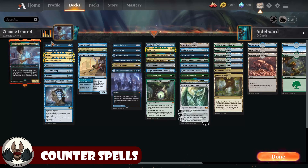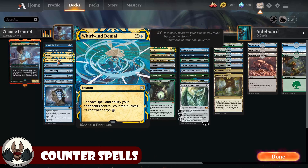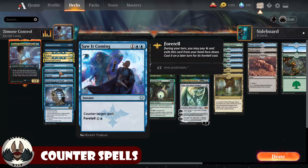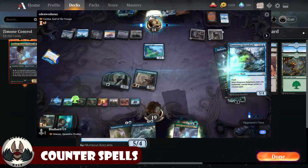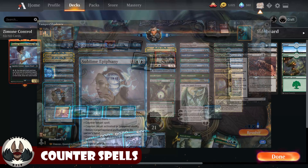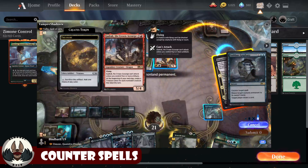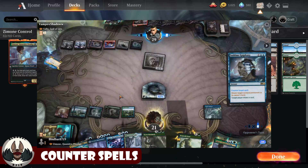Starting off with our counterspells: we have Disdainful Stroke, Essence Scatter, and Negate as conditionals — two-mana counterspells. Whirlwind Denial got the nod for the chance to stifle an ability. Neutralize and Saw It Coming are the hard counters along with Rewind, which lets me untap four lands — one of the best for Zemone since I can counter their spell and draw a card. Hullbreaker Horror lets me get rid of an artifact or creature and leaves a 5/4 body. Sublime Epiphany is very modal — most of the time I'll counter a spell, bounce a permanent, and draw a card, though I don't expect to make the token copy often given only five legendaries.